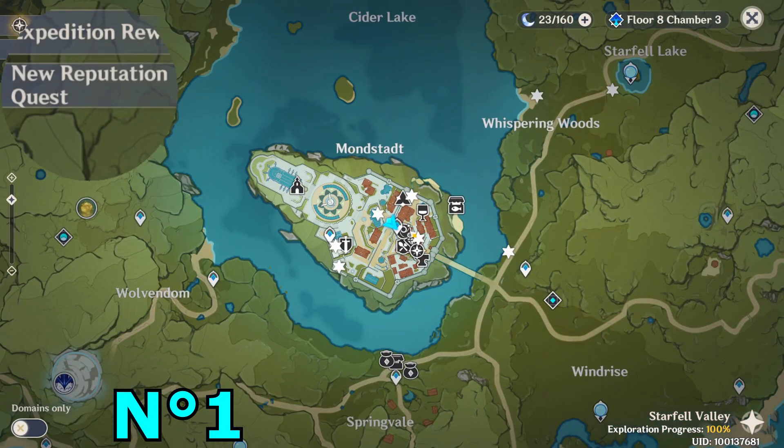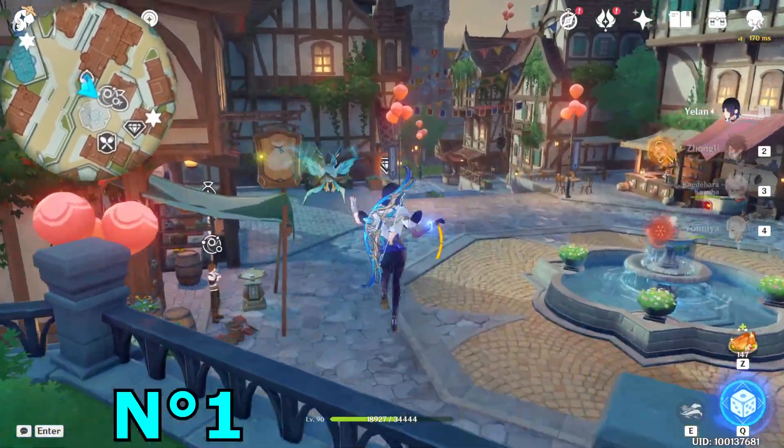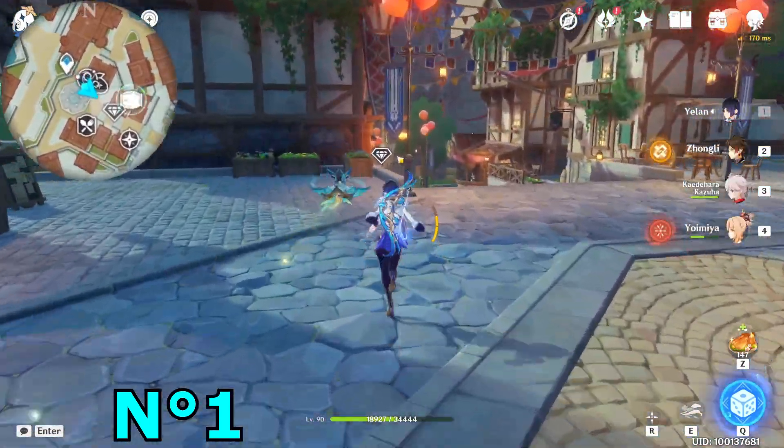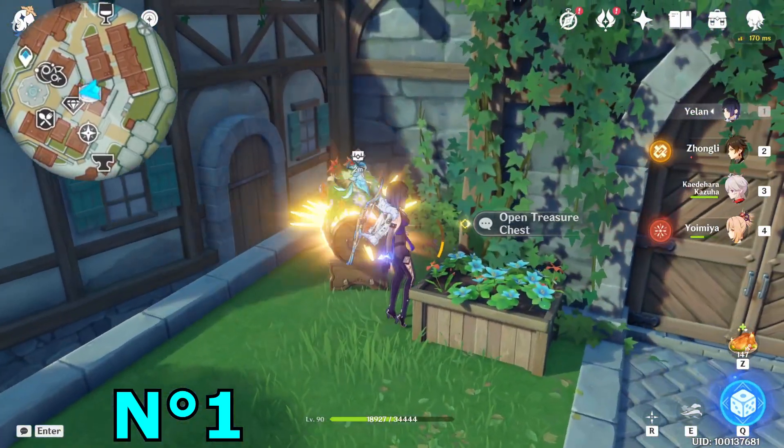The first one — you just have to teleport to the triple waypoint of the Mondstadt area. It's basically behind the shop that sells diamonds. As you can see, behind the shop — this is the first one.